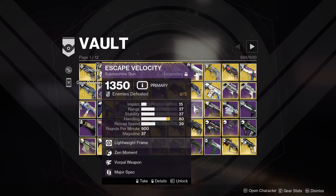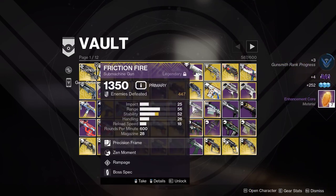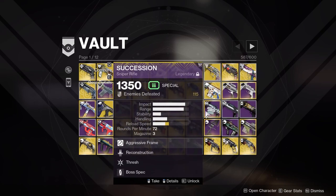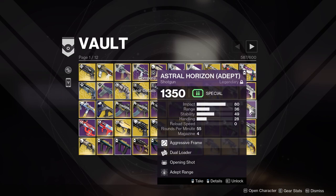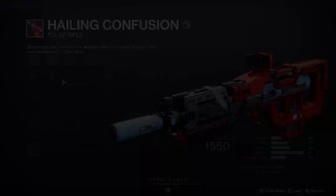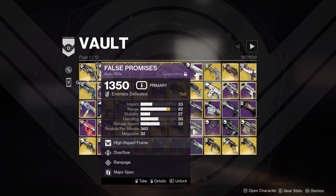Dire Promise with Zen Moment Vorpal for PvP — I don't really use it but I'll keep it. Escape Velocity — Zen Moment Rampage — I don't think I need that. Friction Fire I'll keep for now, I did kind of like it. My only Succession — I'll keep that. My only Heritage — I'll keep that. Only Astral Horizon and it's Adept too — I have very few Adept weapons so I have to hang on. Healing Confusion — kept this pulse just in case it felt good for PvP someday; it's not a terrible PvP roll but I'll keep it.